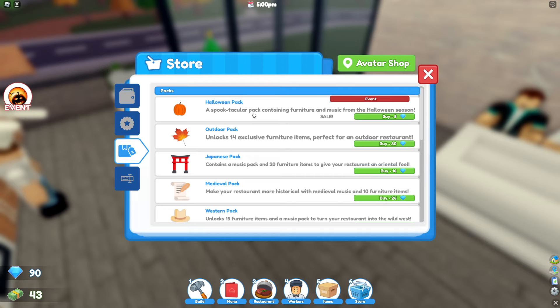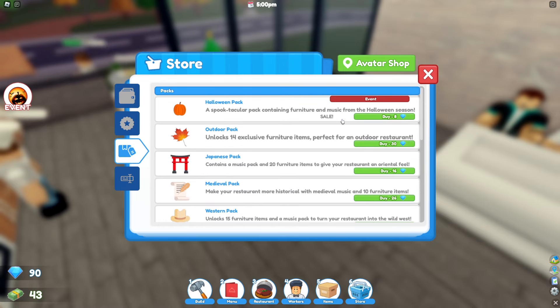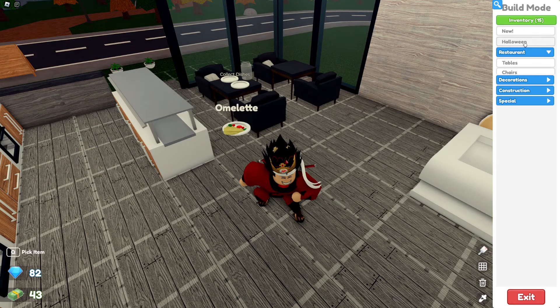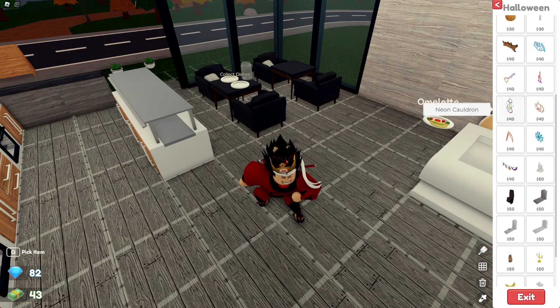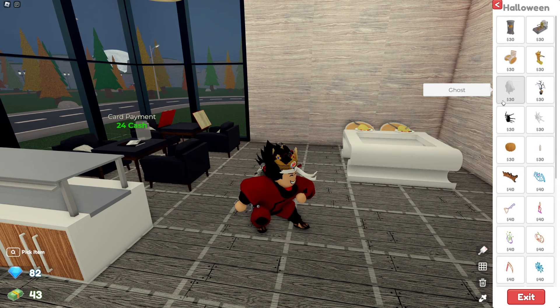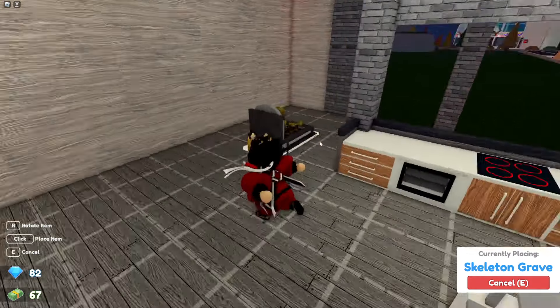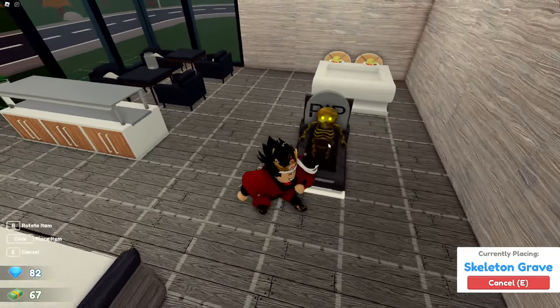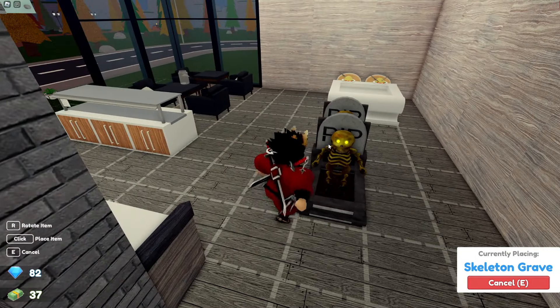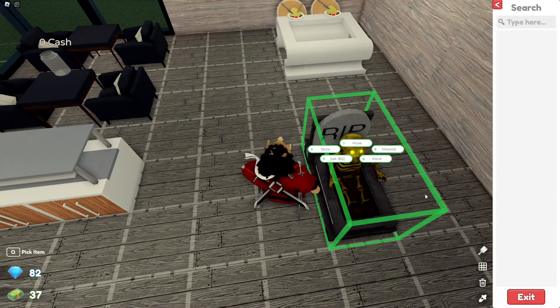Halloween pack — I can actually buy this! Outdoor pack, Japanese pack — let me buy the one for eight. There we go, new items in build mode. We can put Halloween items down — we got all these cool Halloween decorations, this looks amazing. I'm gonna buy the dead skeleton guy. There's the skull — put it down.